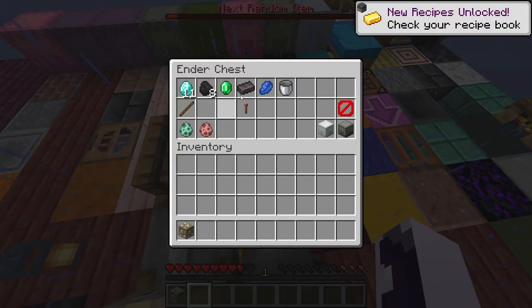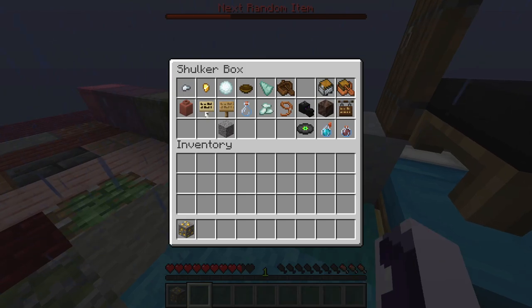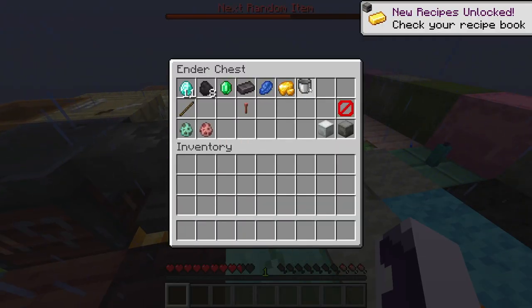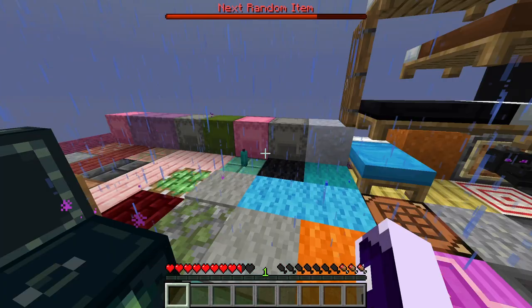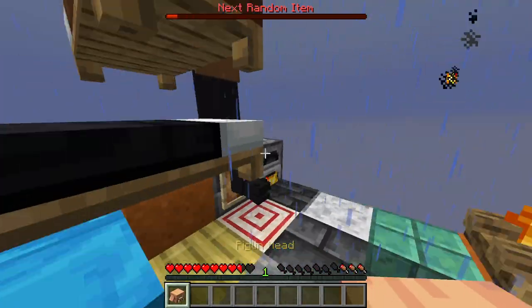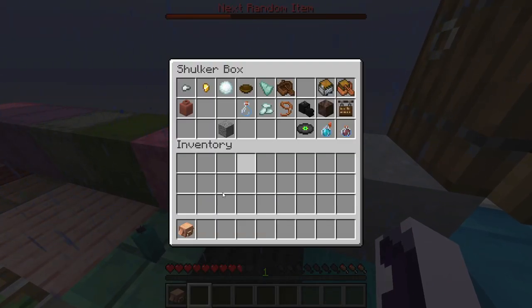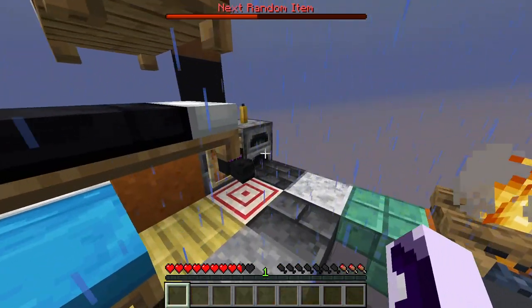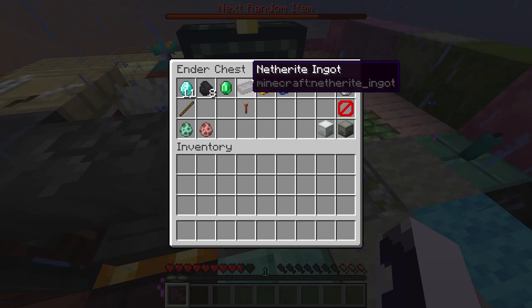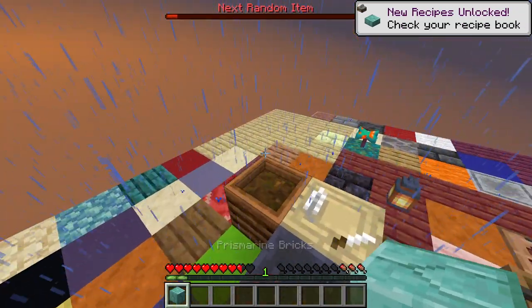We should put one sweet berry bush inside our ender chest in case we accidentally break them — that way we can regrow them. We can use signs to smelt the piglin head. Oh — we have smelted gold! We now have gold. The only things we're missing are iron, copper, and redstone — I believe that's all.